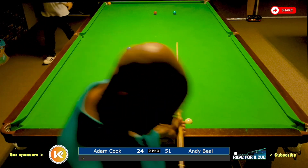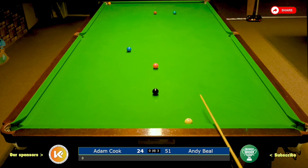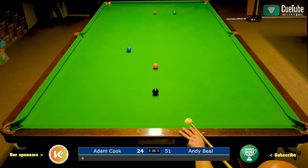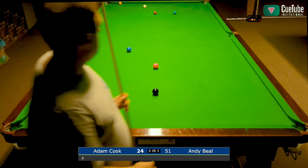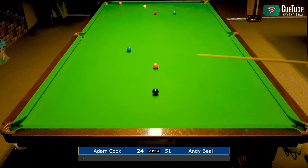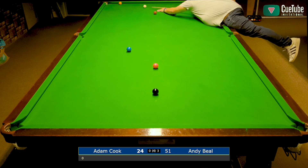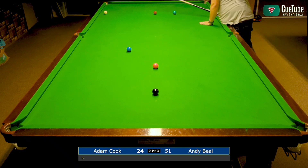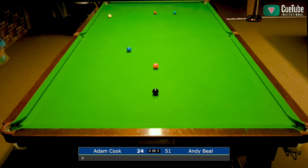The yellow is sitting in the jaws of the pocket, but the pink is covering the potting angle. Is there a gap between blue and pink? There is, and I could hit the yellow — that was about the only line I could have taken through the blue and the pink. I'm just happy to have got out of that snooker in such an easy fashion. I know it's left the pot on, but I'm glad I didn't give away four points at that juncture.